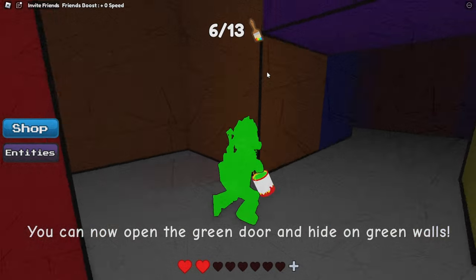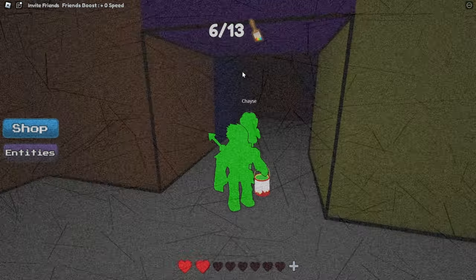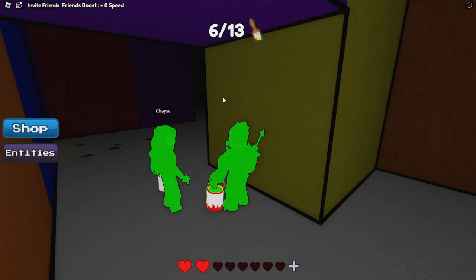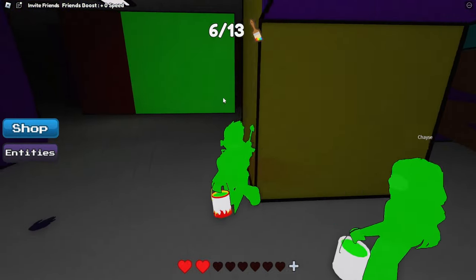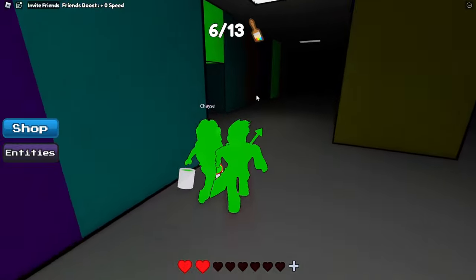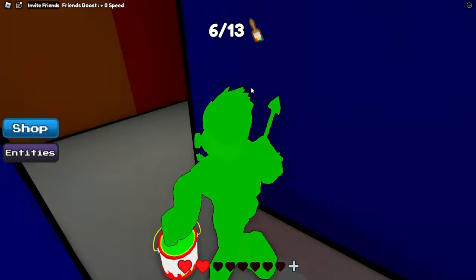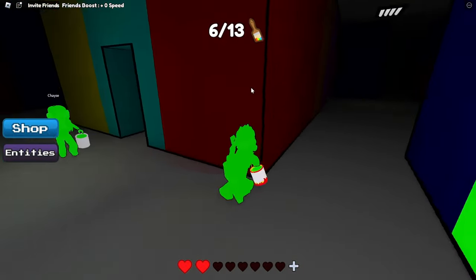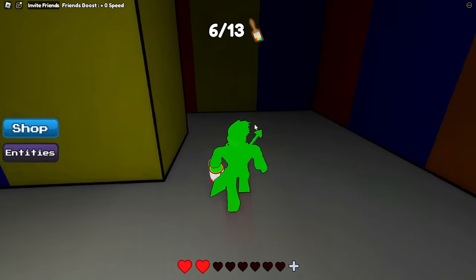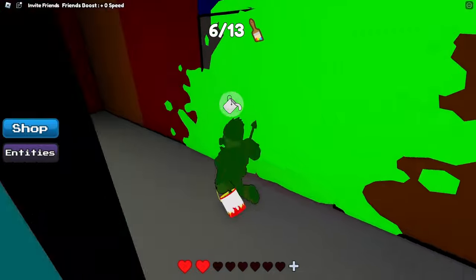Now we have green paint. The monster seems to be pretty close to us right now — he's kind of in the area we need to be in, so let's just wait for him. Let's run, let's go on green wall. Let's go into that area where we got one of our paintbrushes — it's a good hiding spot. We're going to go up into this little turn, and there it is: green door.